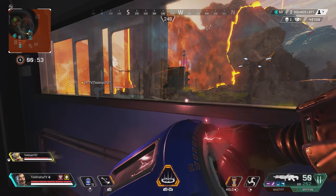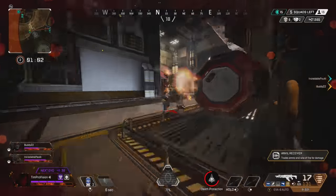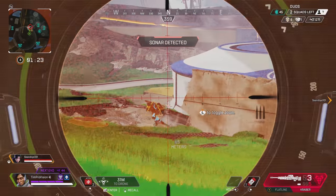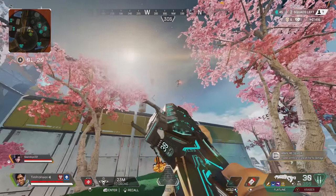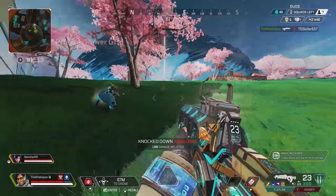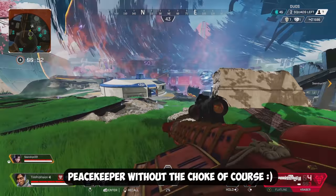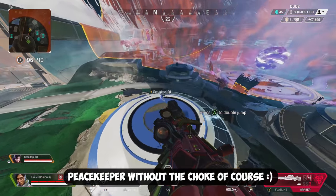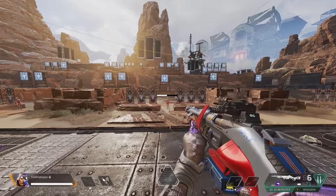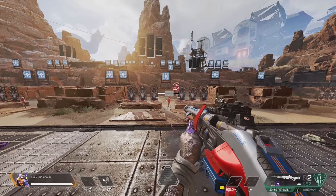The next tip is hip firing and the importance of it. The key question is when to do it and which guns benefit most. Hip firing can be extremely deadly at close ranges and is way more reliable than aiming down sights. The Flatline is great at close-range hip fire. The EVA and Peacekeeper shotguns have no difference in pellet spread whether aiming down sights or hip firing. The Volt and R99 are also solid options up close. Beyond this, most weapons have great hip fire when you aren't moving.